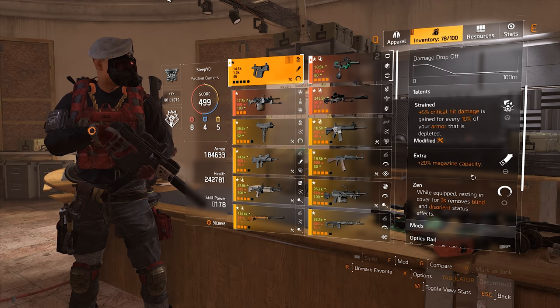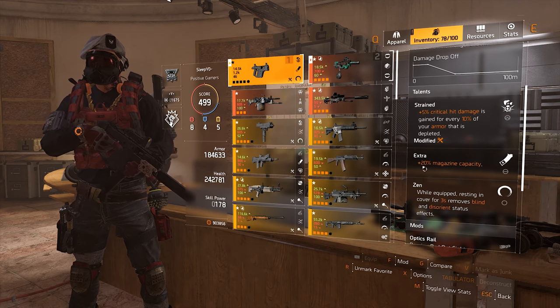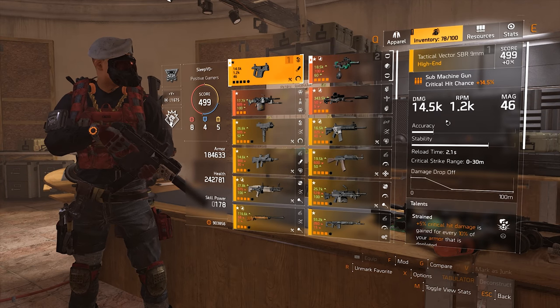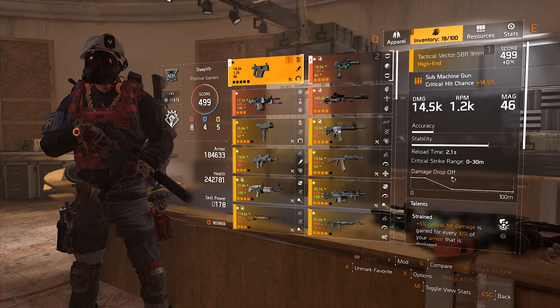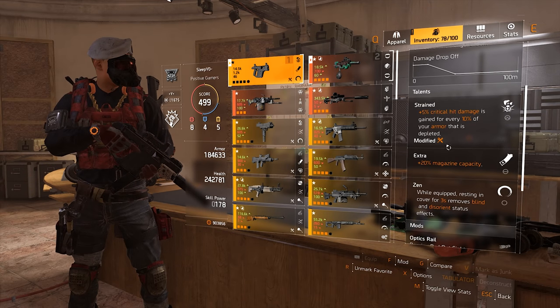My passive talent is Extra — 20% more magazine capacity. You could also go Allegro here. Extra is definitely not bad on the Tactical Vector because it only has a base magazine of 19, so that's definitely helpful.